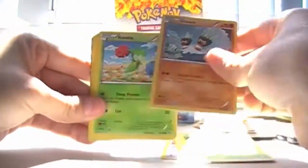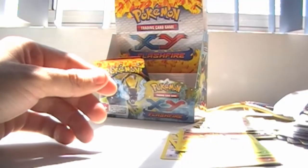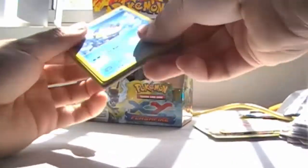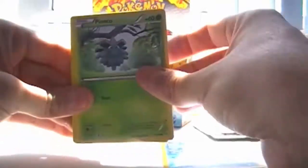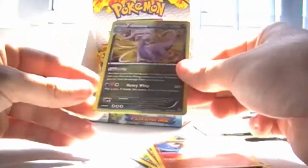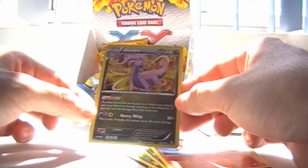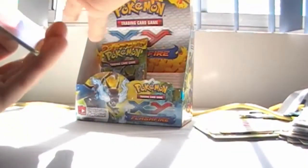Centred, Buizel, Pineco, Binacle, Roselia, Sacred Ash, another Miltank, Metapod, Foil Helioptile and — bleh — another EX... Magnezone EX. I don't like Magnezone EX. Don't get me wrong, I really like Magnezone, but Magnezone EX is really really disappointing. Spheal, Pineco, Bergmite, Sundial, Flabebe, Pokemon Fan Club, Floette, Furfrau, Foil Rapidash and Scizor. I think you can play this on Blastoise — actually, nevermind, forget I even said that.